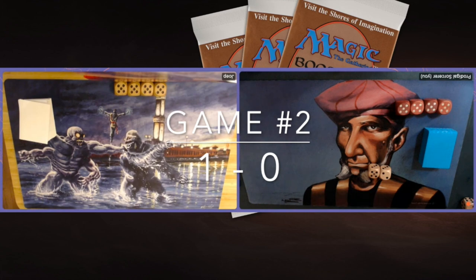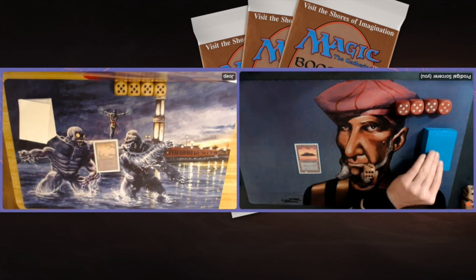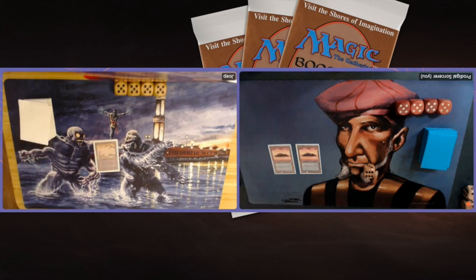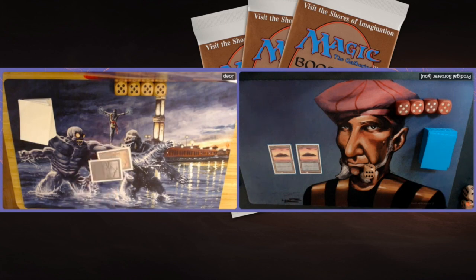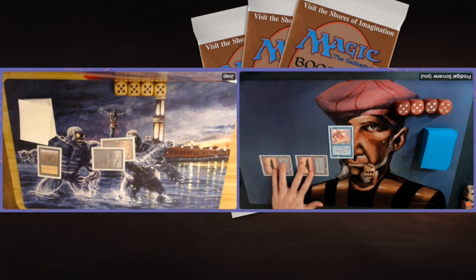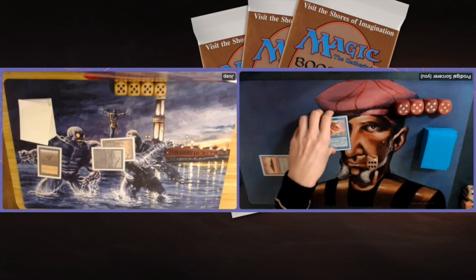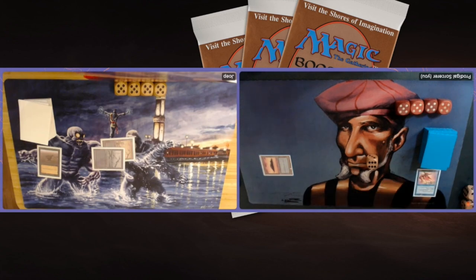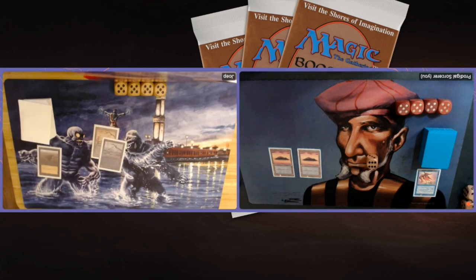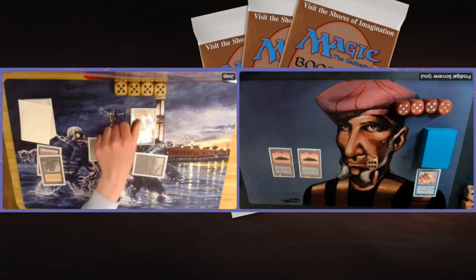Game number two - one game up for my opponent so it has to happen for me. Island, no first turn play. My opponent starts with a Swamp. There's a second Island, another Swamp, then tapping two black for a Sinkhole. There's a Boomerang - I can Boomerang the Island he's targeting with the Sinkhole to save my Island. That decision really depends on how many lands I've got in hand. Finding an Island from the top and passing. Dark Ritual, then tapping four mana - there's a Juzam Djinn.